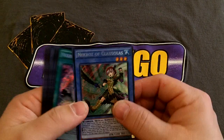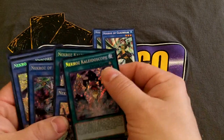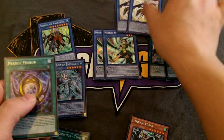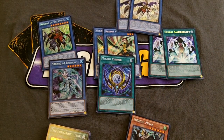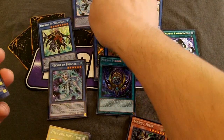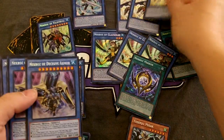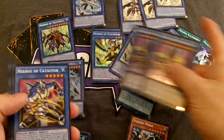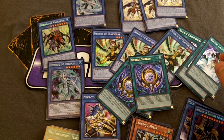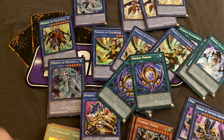For the Necros deck — what I was wanting to build — I got two Colossus, two Kaleidoscope, one Valkyrius, one Bryo, double Unicorn, one Mirror. And bringing out my other box: I got one Trishula from my first box, two more Colossus, another Unicorn, two Decisive Armor, a Caster, two more Mirror, and Kaleidoscope. So yes — I am two Trishula and two Bryo from having the deck finished, I believe.